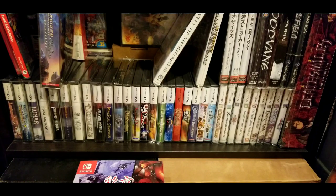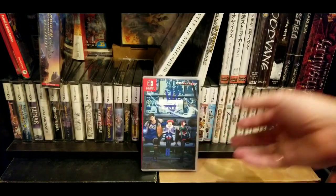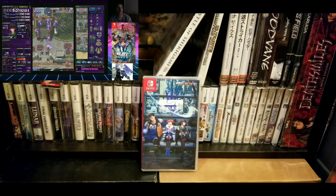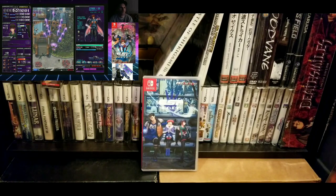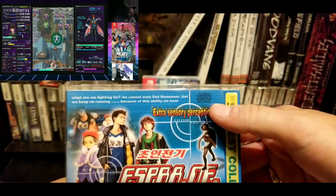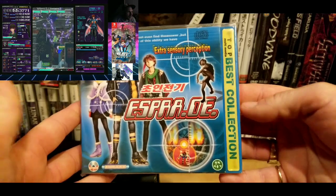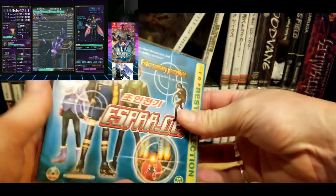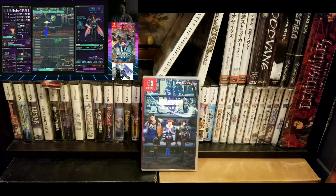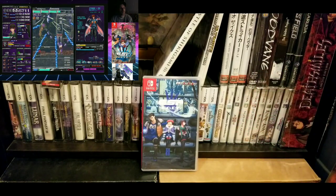This next game is one of my absolute favorites on the system, and also my favorite on the PlayStation 4 — that's ESP RAiDE, which I believe stands for Extra Sensory Perception. I'll show you something you may have never seen — this is a PC version of ESP RAiDE that came out in Korea, and it says 'Extra Sensory Perception' right on it. This is one of the Cave games that actually released physically for PC, running through MAME emulator.